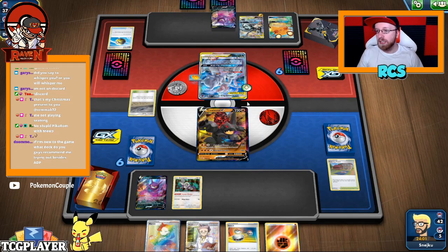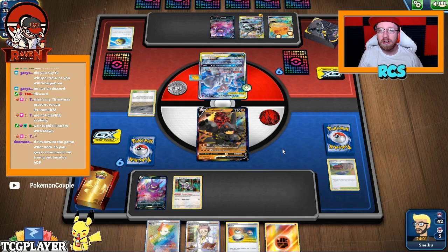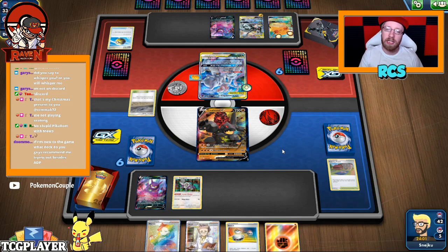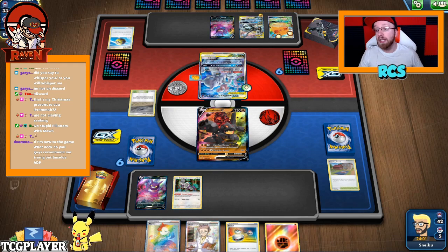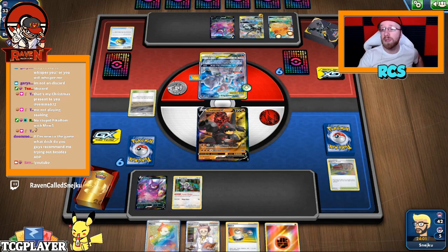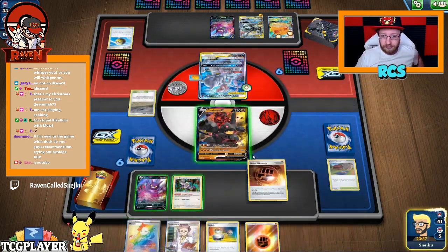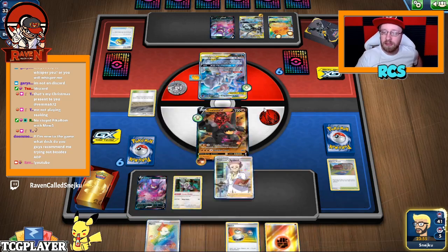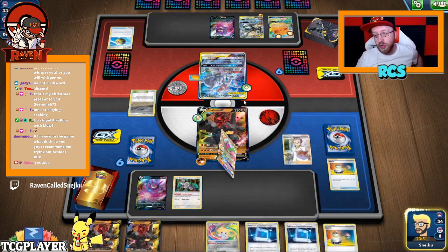What deck do you recommend trying besides ADP? Right now, honestly, it depends if you want to go expensive or not. I would say Colossal is an amazing deck to try out. Any deck I have on my YouTube channel is great to check out — Raikou decks are amazing, there's plenty to check out. Mew3 Pikarom, why not.